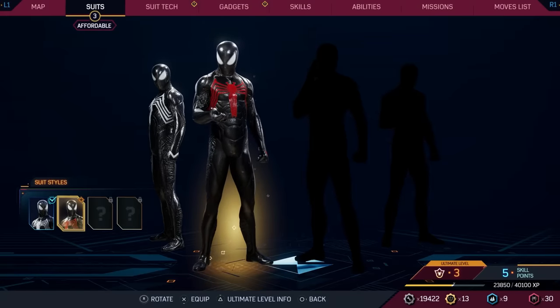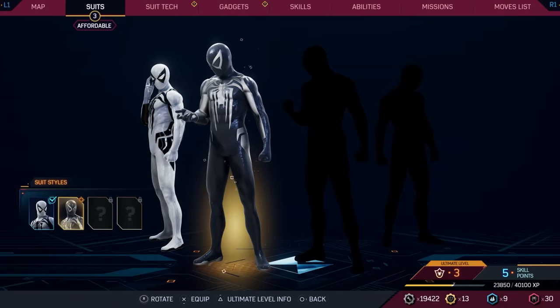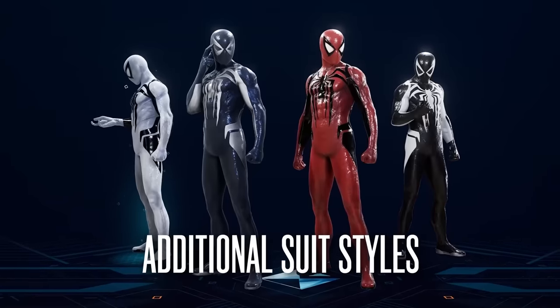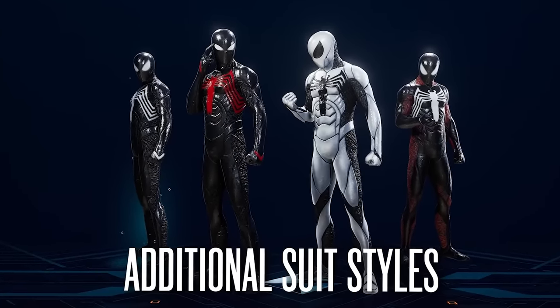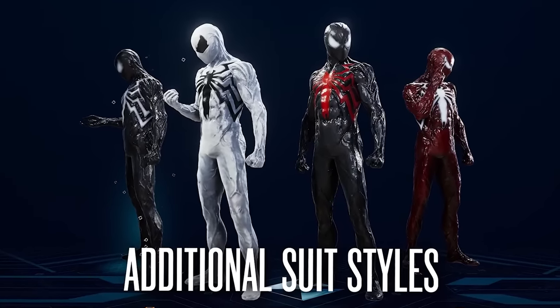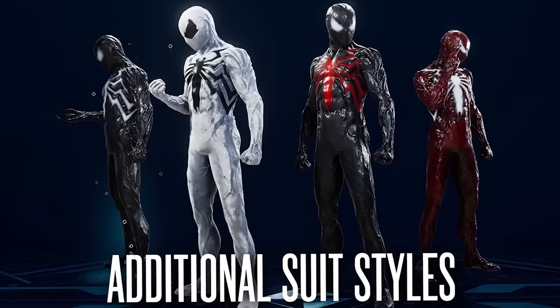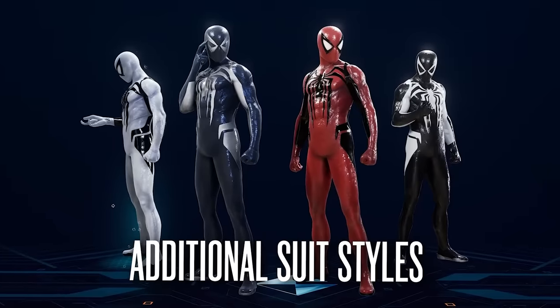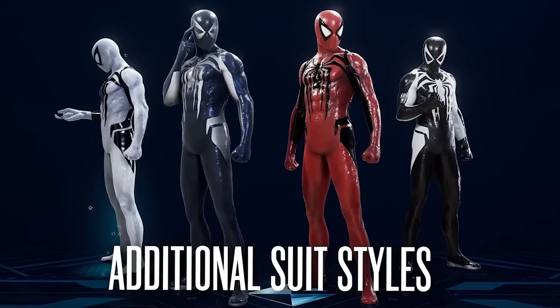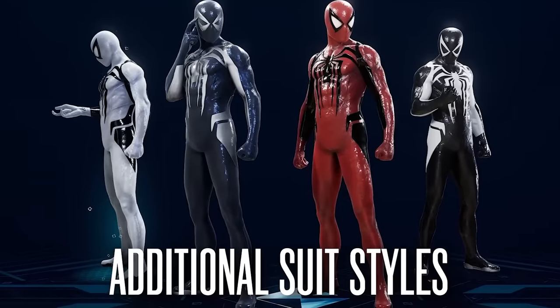One suit style is unlocked immediately for each. For the base symbiote suit, they added a red symbol — the original design — plus an anti-venom-looking version and one with some red in it. For the upgraded symbiote suit, you get an anti-venom style, a carnage style that looks amazing, and another with the red logo. For the anti-venom suit, you get a negative zone style, a red and black carnage-looking style, and an inverted black-and-white anti-venom suit that looks fantastic.